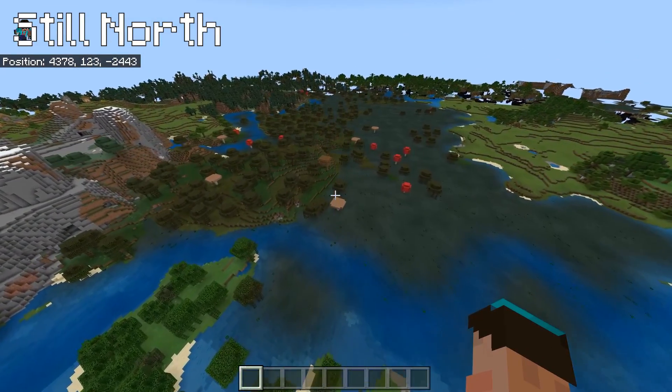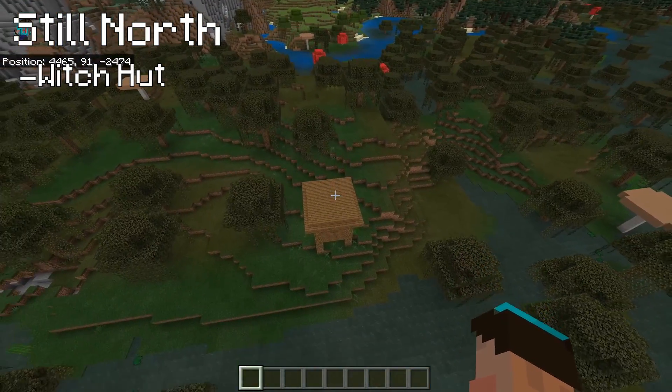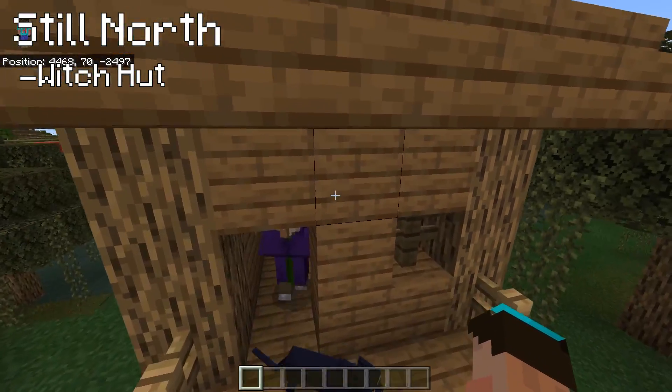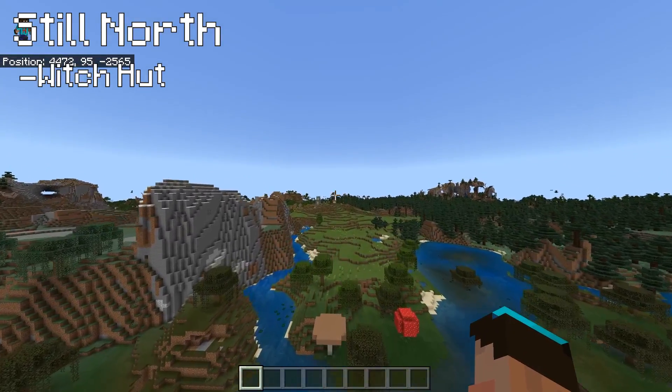Another few hundred blocks down in that northerly direction and we have turned ourselves into a witch hunter. We've got a witch here. Is the witch at home? She is - and she's got her cat. Hello witch, that'll learn you. And just the other side of that witch hut with the swamp here...